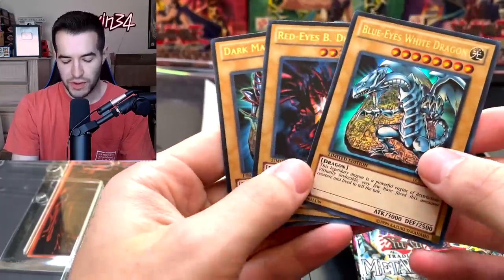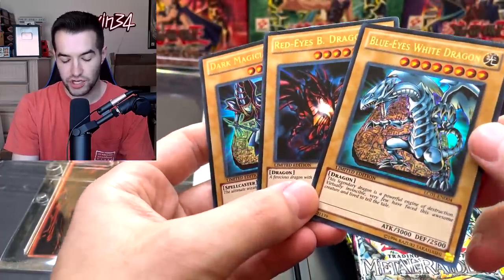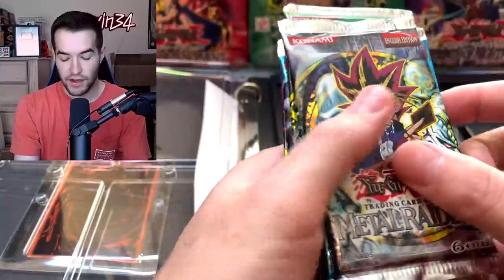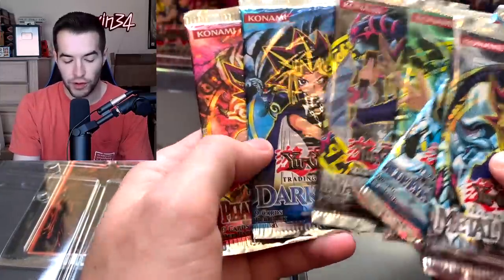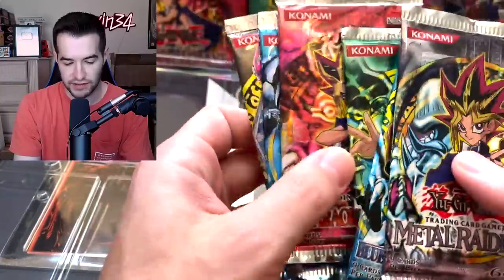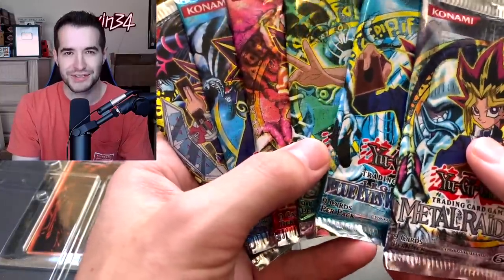For our promos we have the Blue-Eyes, Red-Eyes, and Dark Magician — no surprise there, just the classic cards. Then we have one of each of the first four sets, plus Dark Crisis and Invasion of Chaos. This is not Master Collection like yesterday — that was the first six.